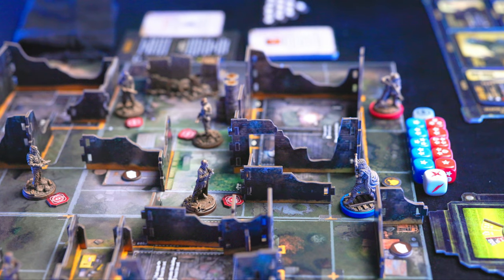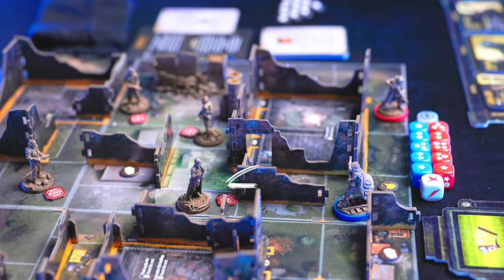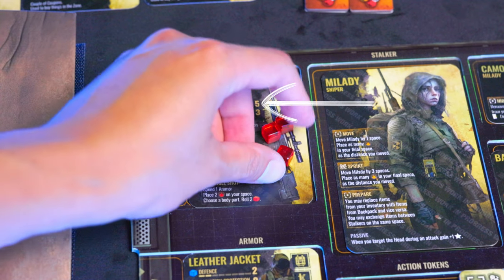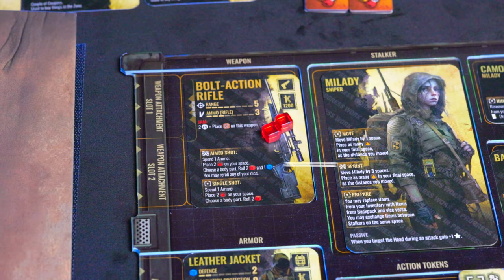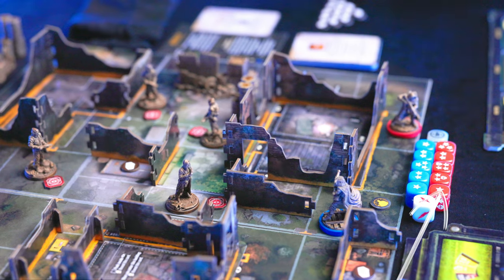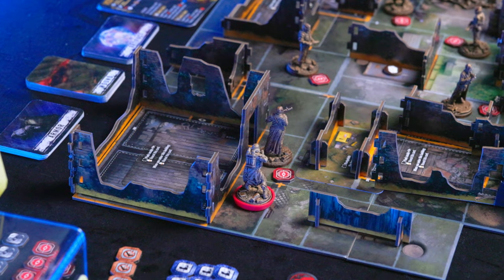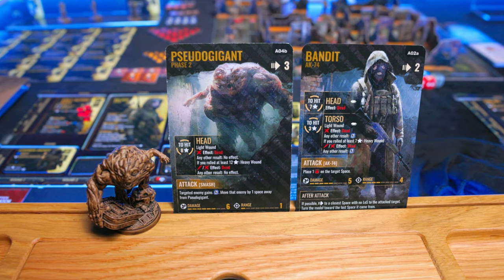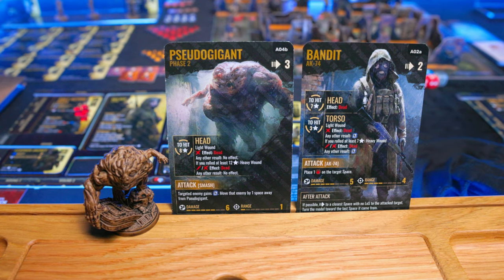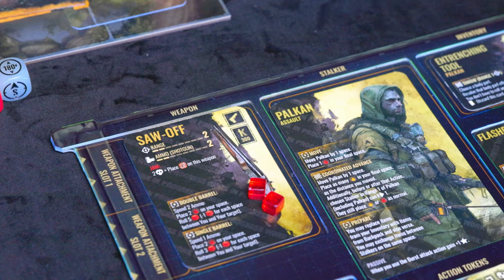Our second main action is attack. First, you spot an enemy you want to attack and check if you're within the range listed on your weapon card. You also have to spend ammo, place noise tokens on your space, and then roll dice to see how many successes or stars hit the target. There's a bonus success if you attack enemies with their back towards you. When you attack you choose which body part to target — you can go for instant kills with headshots, or deal light or heavy wounds by rolling the wound die. Weapons can also get jammed if you roll the jam symbol.